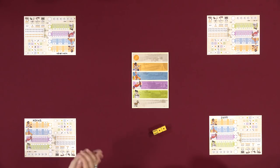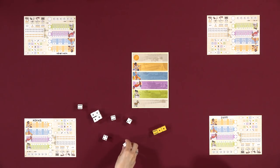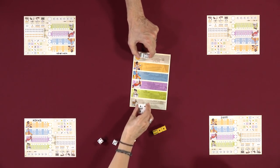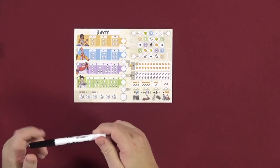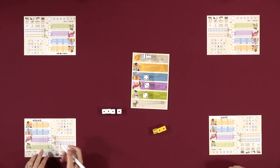Nikki starts us off. On her roll we get a bunch of ones, a two, and two sixes. The sixes go to the top as the gold district, ones to the bottom. She takes the goats — four goats total — and circles them on her board.